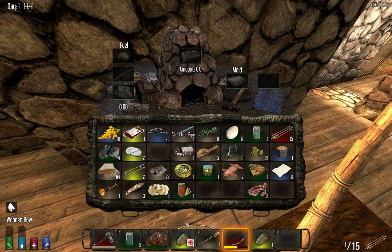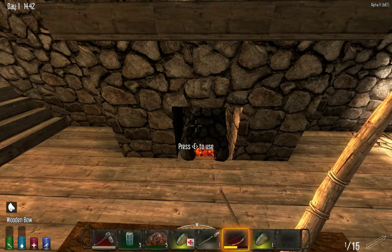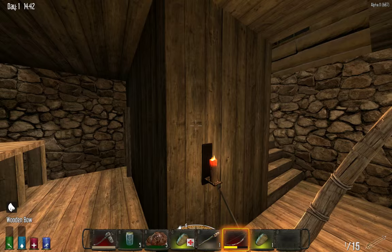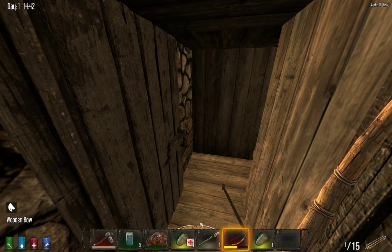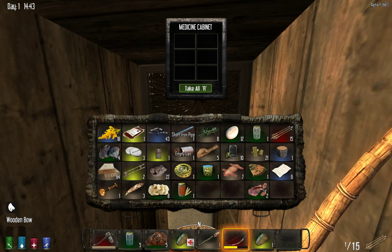A forge — yes! That is awesome. Usually that's a campfire, and look — there's a candle here too guys, so now we have a light source. And a medicine cabinet — perfect.